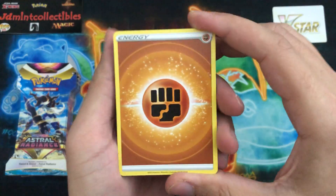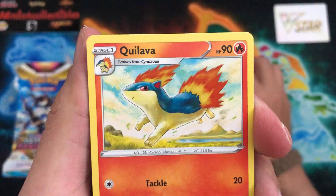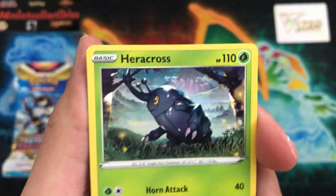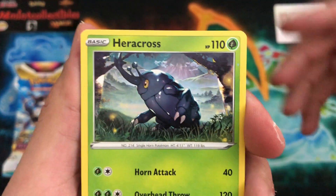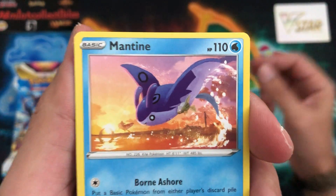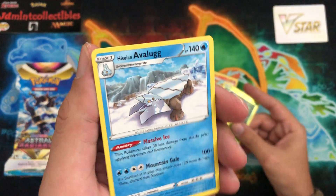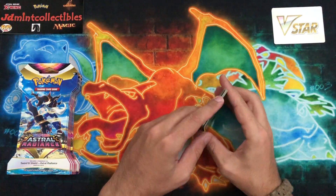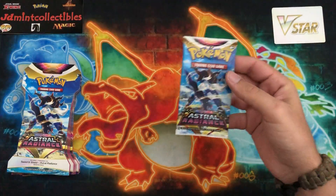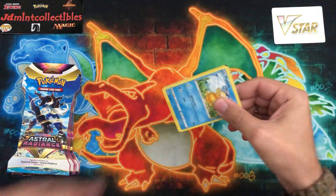We have Dunsparce, we have the Jubilife Village — yep, definitely from the game. We have Floaroma, Pawniard, and Eevee — very nice artwork for Eevee there. We have Heracross — love Heracross, one of my favorite bug Pokemon. We have Teddiursa, Mantine — that looks awesome, he's just kind of jumping out of the water. We have Rowlet as the reverse and an Avalugg — very, very nice, that huge ice rock just making his way through the path.